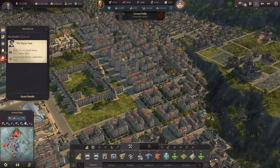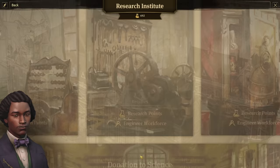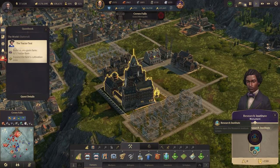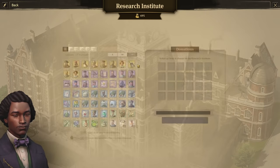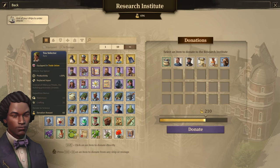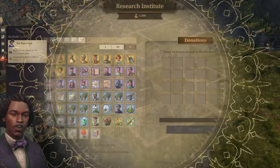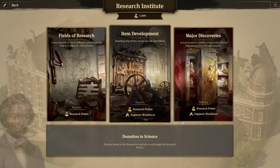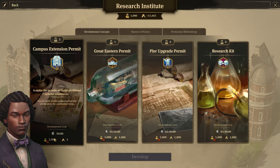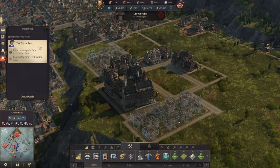Let's get back to Crown Falls because I want to finish my research. I am one of the scholars which gives me more building permits. Let's collect that major discovery. For the next one, we still need more research points - we have 700 now. Let's donate some of our weaker artifacts. We got 1000 again, but it actually costs 2000 research points now to continue.